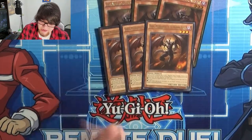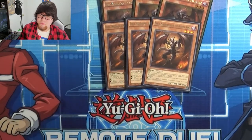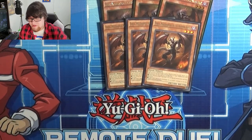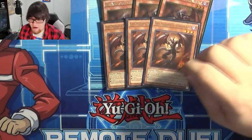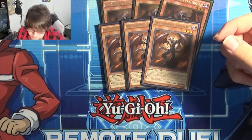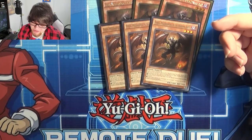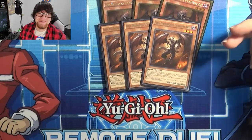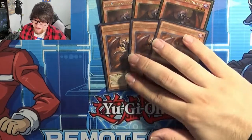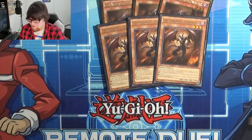Next up is Farfa. I'm not going to repeat the shared effects — just know all the Burning Abysses have them except for one, which I'll get to. Farfa's if-sent-to-grave effect lets you target a monster on the field and banish it until the end phase. He's really cool for just outing problematic monsters, which is really nice.